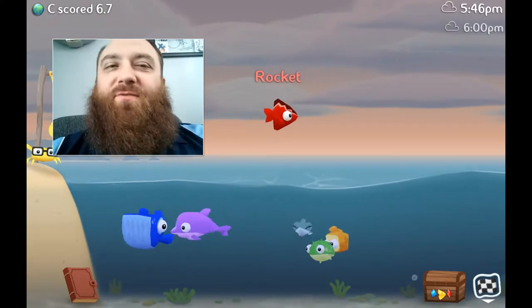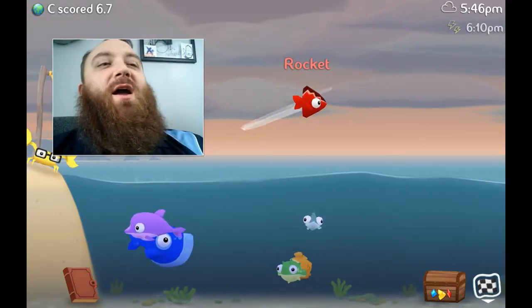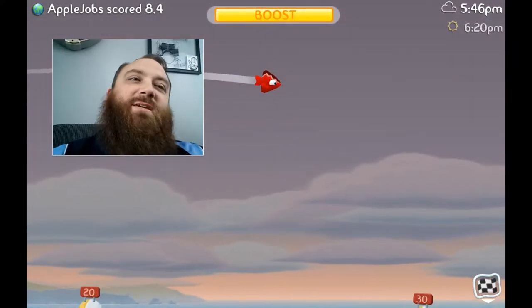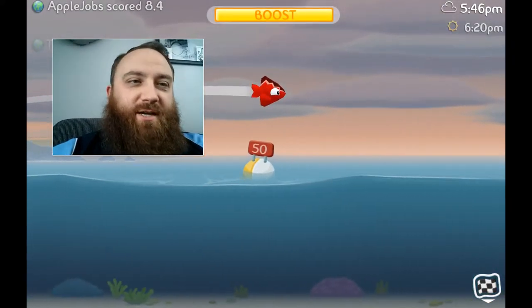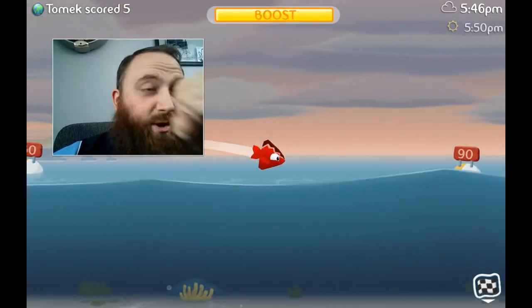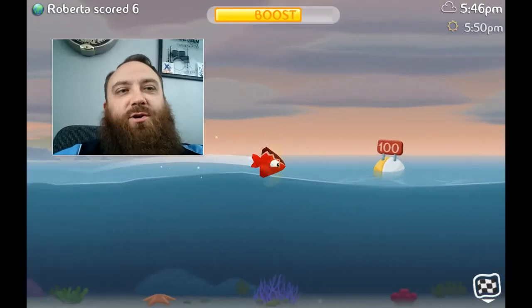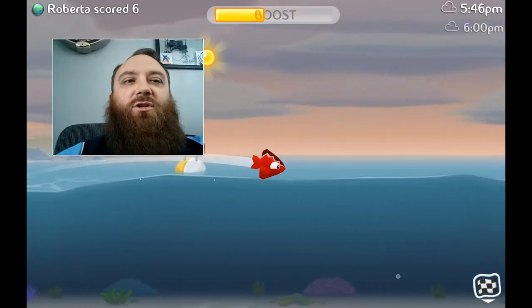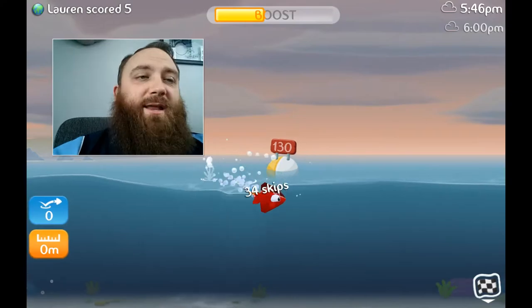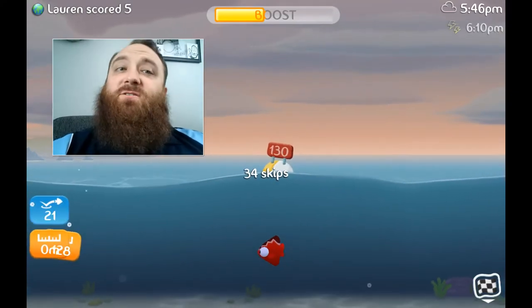Let me introduce the fish to you. This is Rocket — he's your speed fish. When you fling him, he goes a little faster than the rest of the fish, and as you fling here you can check out your distance. You do have boost — as you touch the screen it'll boost your fish and get you a little more oomph out of your throw, and there are different ways to do that.